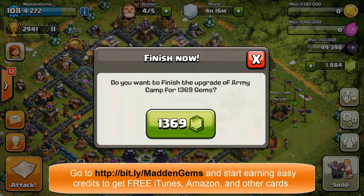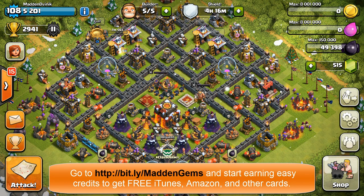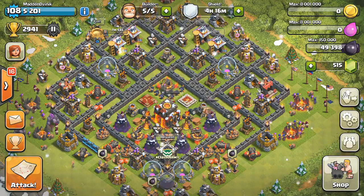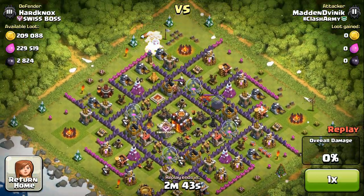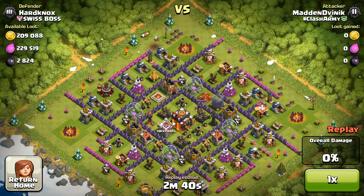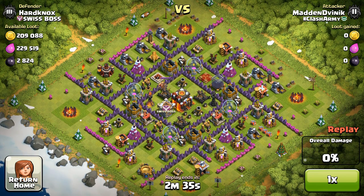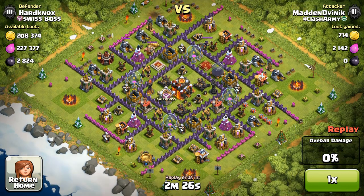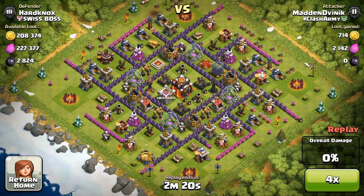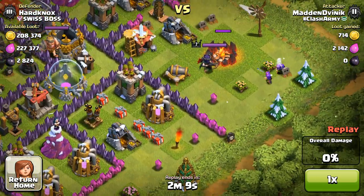We got the final army camp gemmed up, and now let's go ahead and do a few raids. Here's our first one — we have Hard Knocks from Swiss Boss. It's got an interesting base; one of the inferno towers is out of juice, and there are a few Christmas presents and tombstones around the base, indicating the guy has been offline for a bit. That gives us an edge attacking this one. I've kind of lured out the heroes first, waiting for them to get into position.